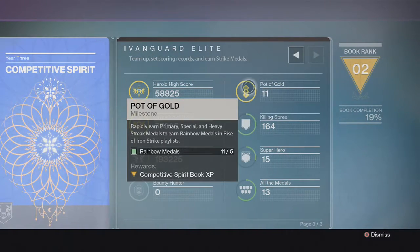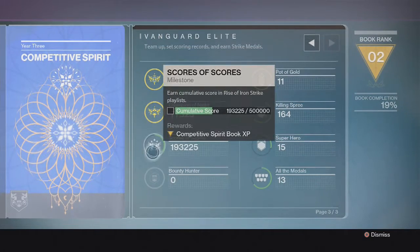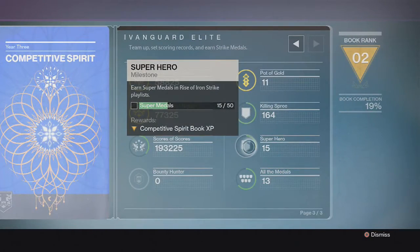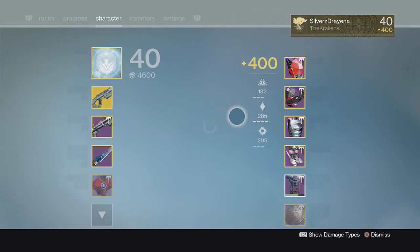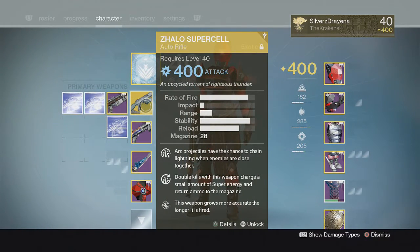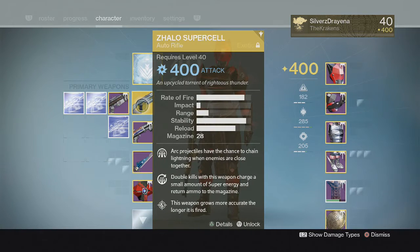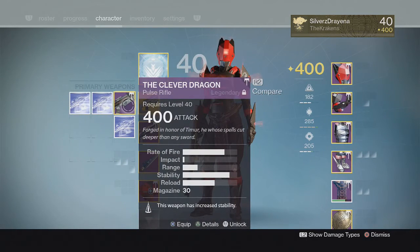All 6 of these things can get done in 1 strike. Here is the class setup you're going to want to have, preferably to get it done more efficiently. The first thing you're going to need is a primary — a solo supercell. If you don't have that, get a pulse rifle or another auto rifle that's really good. Unless you're really good with scout rifles and get rapid kills with them, pulse rifle and auto rifle are best right now.